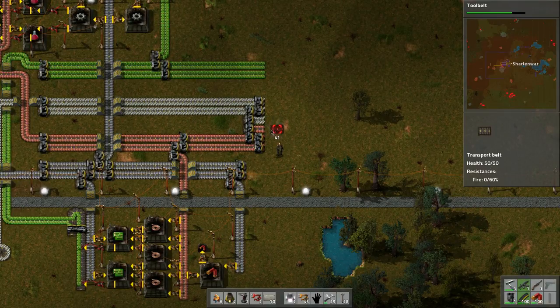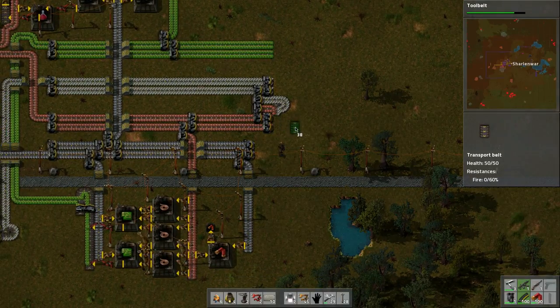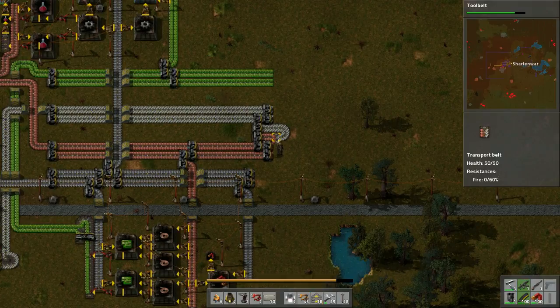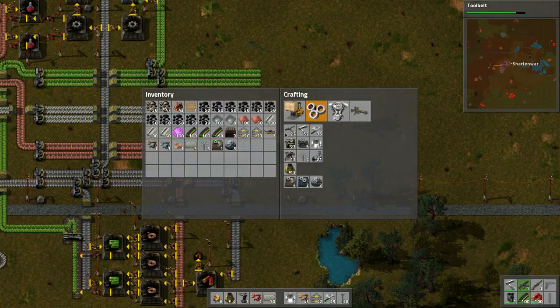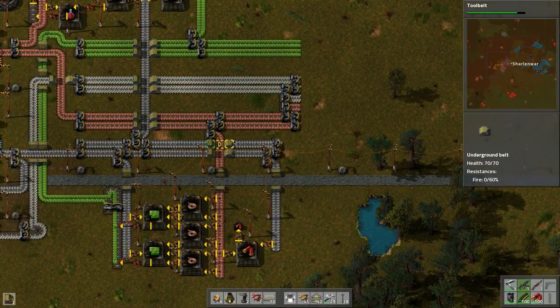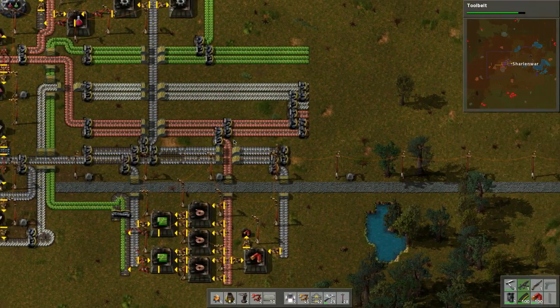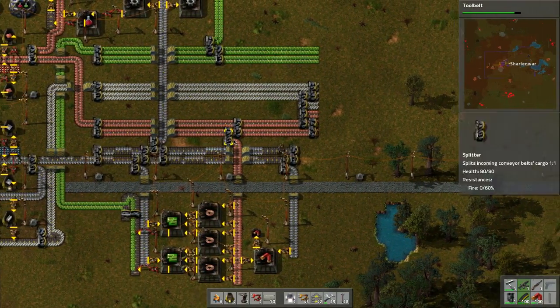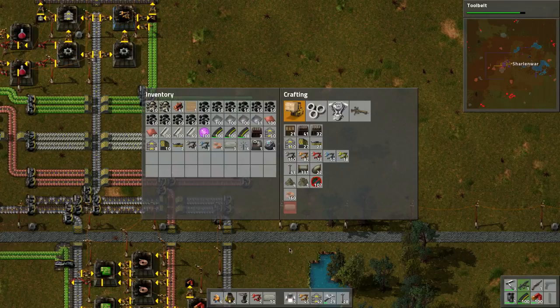We need to do this, and then go like this - there we go, I think that's how we do it. Then we bring it - we need to actually delete this and make sure we have an underbelt. Let's do five of these guys. Need more iron again, let's scoop up some of this stuff. We need to combine those right - let's build an underbelt.